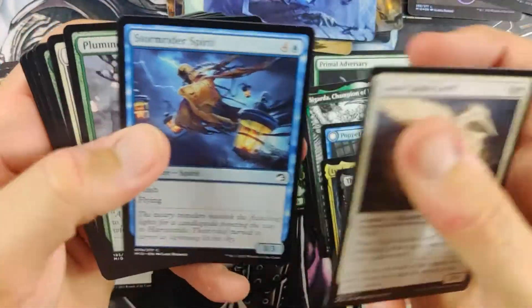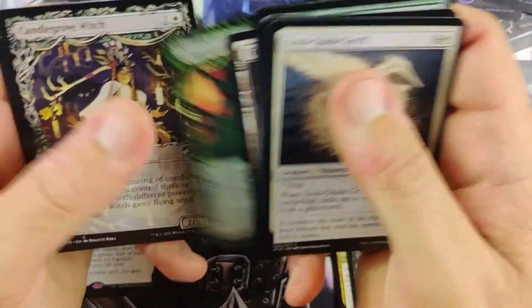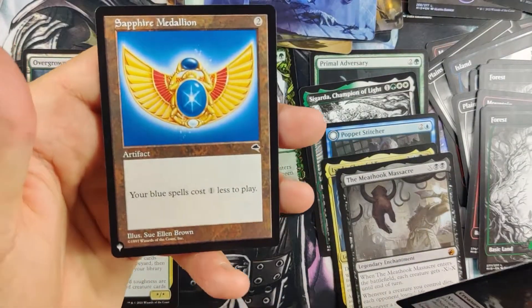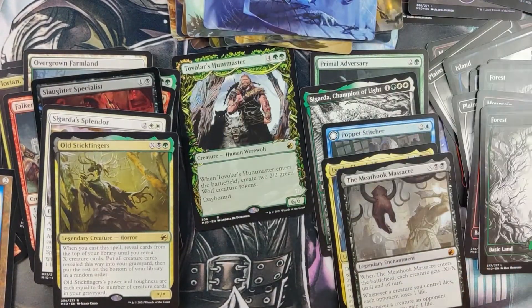No Planeswalkers though. It's like we had one box that had three Planeswalkers in it and then bye-bye. Old Sticky Fingers again — we get him every time. We got a Sapphire Medallion — that's actually a pretty nice reprint. I'm happy about that. Our list is looking pretty nice.